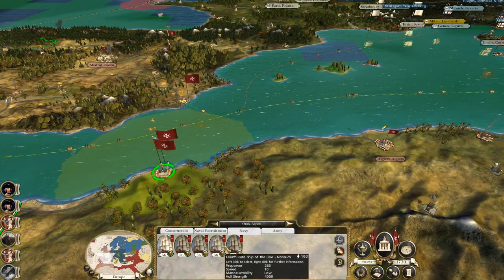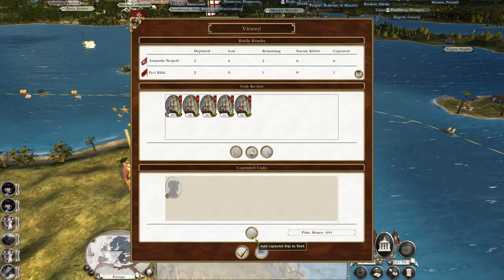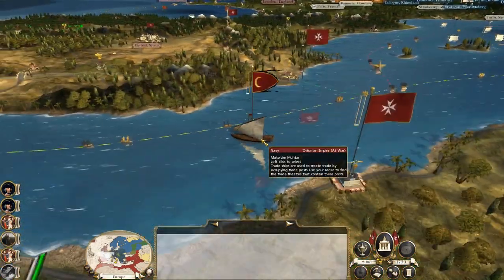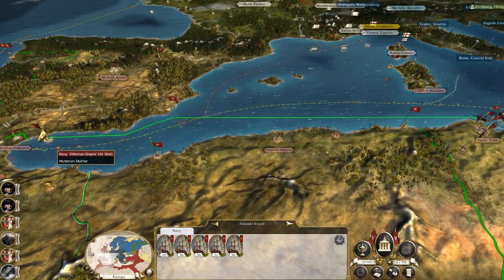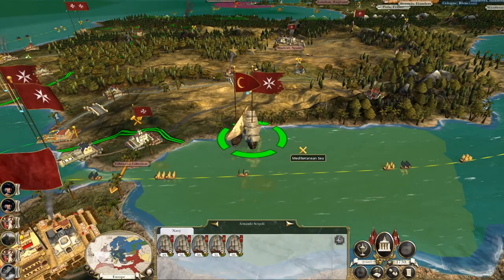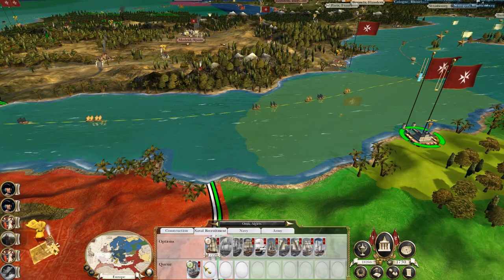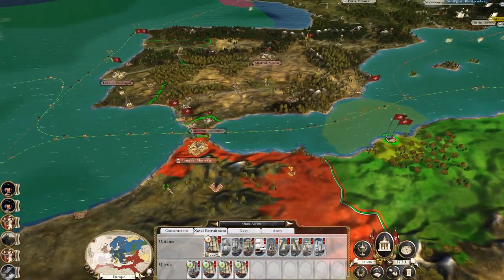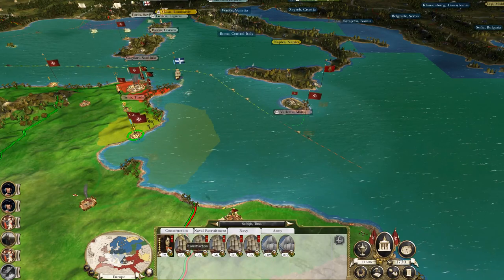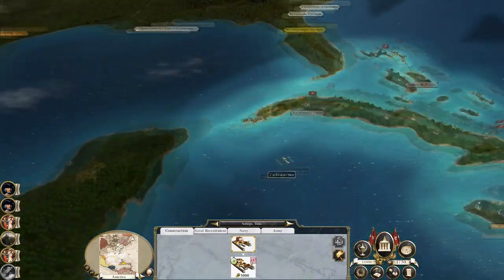Probably just want to take these fourth-rates and sail out to knock out their low-tier ships, just take them out. One flees but we will pursue. Both sunk. Get back to port and repair. Build an admiral's flagship third-rate to lead this little fleet, add on a bunch of fourths to help hold the line. We do need to keep you as strong as possible.